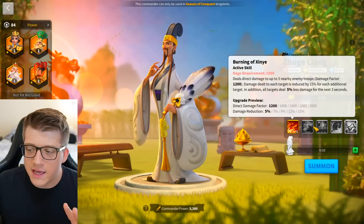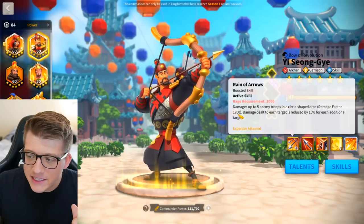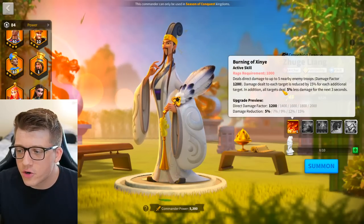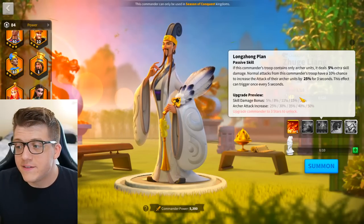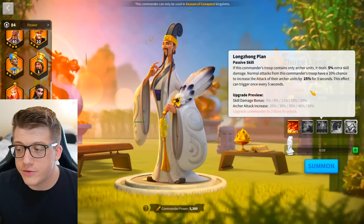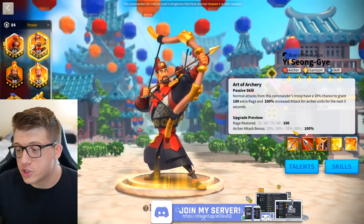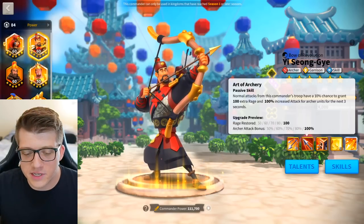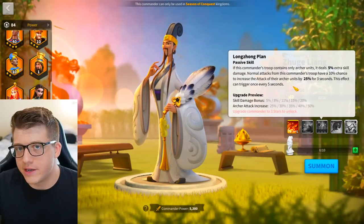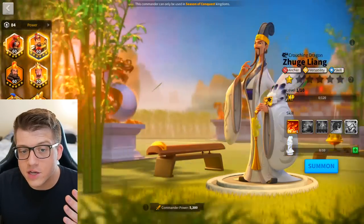If we stop there, this is already a higher damage factor than Yisongye, who at expertise has 1,700. We already have an additional way to deal even more damage — it's only 200, but we're starting at a larger number. His third skill at one gives a 5% skill damage bonus, and normal attacks have a 10% chance to increase the attack of archer units by 25% for three seconds. Compare that to Yisongye's second skill — a rage engine plus a 10% chance to gain 100% attack for the same three second duration.